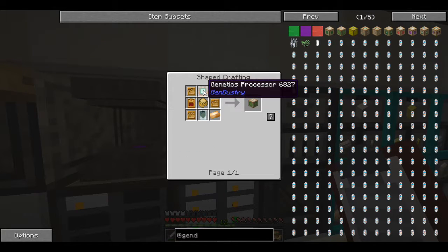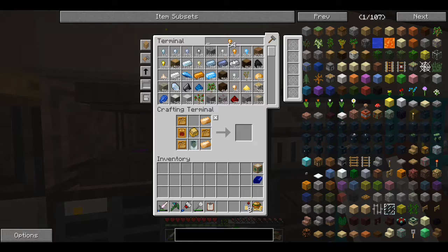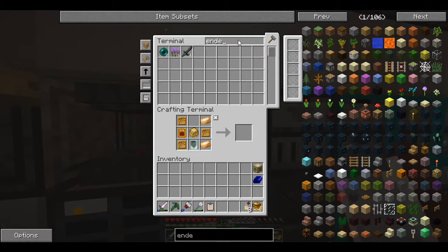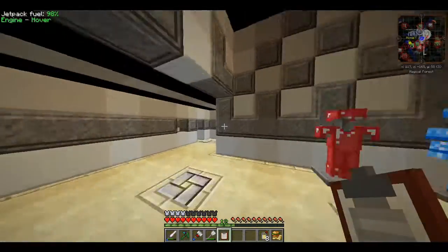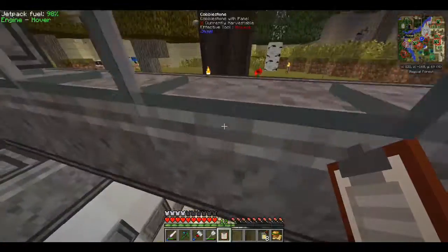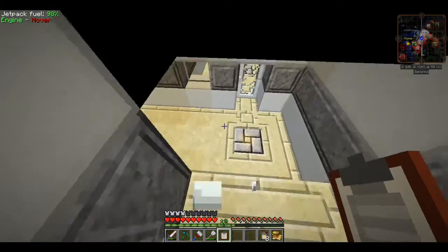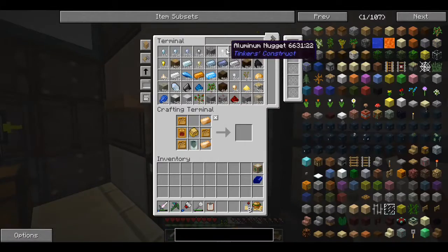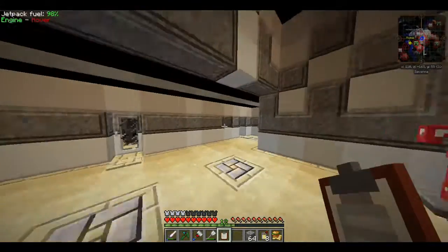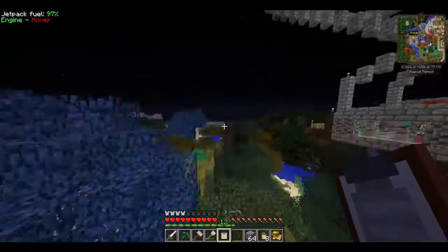To make the mutatron I need a genetics processor, which gets made on an assembly table with some diamonds, a pulsating chipset, and some nether quartz. The pulsating chipset is made with redstone and ender pearls. I don't have a lot of ender pearls — I think I have like two left. I was trying to time this so night would be up when we were done talking. I'm going to take some blocks and do the old-school enderman method in the desert.